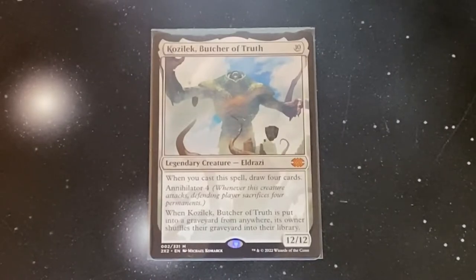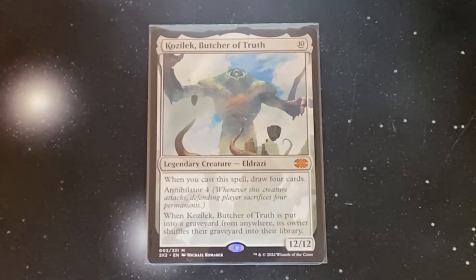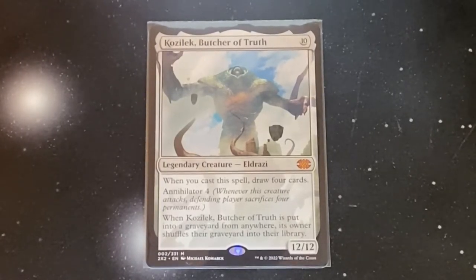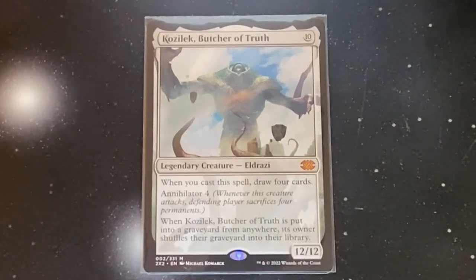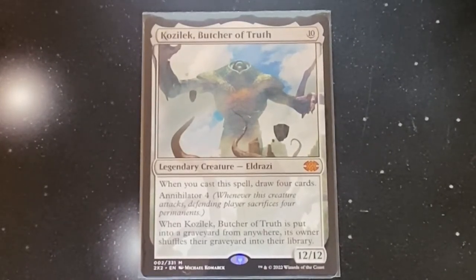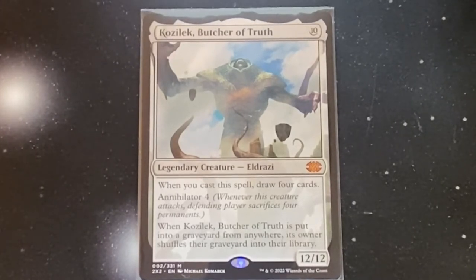One way to do that is to have bigger threats than everybody else. A great example are the Eldrazi Titans. For example, we have Kozilek, Butcher of Truth, right here. Typically it costs 10 mana for this legendary Eldrazi, and when you cast the spell, you draw four cards and it's got Annihilator 4. You may not get the cast trigger putting Kozilek into play with Braids, however we still have Annihilator 4, and we can completely decimate an opponent's board as long as we get one swing in with this.